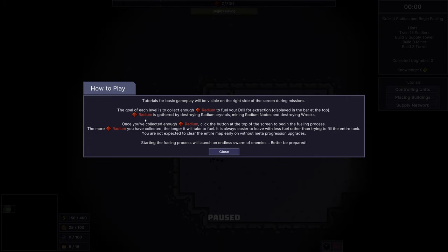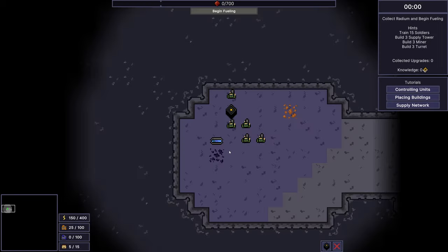Radium is gathered by destroying radium crystals, mining radium nodes, and destroying wrecks. Once you collect enough radium, click the button on the top screen to begin the fueling process. The more radium collected, the longer it will take to fuel. It's always easier to leave with less fuel rather than trying to fill the entire tank — you are not expected to clear the entire map early on without meta progression upgrades.